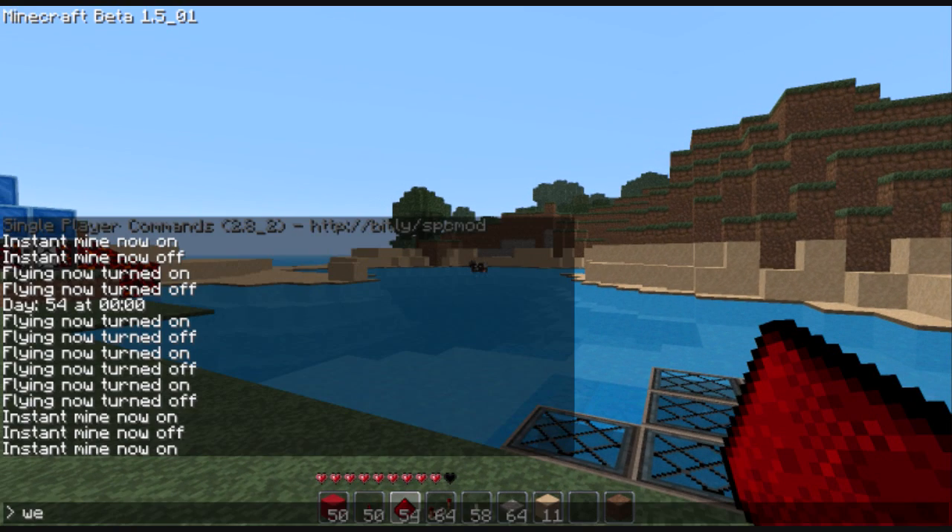Click the annotation at the top right to see the next — actually no, don't do that, because I don't have annotations on my Redstone tutorials.